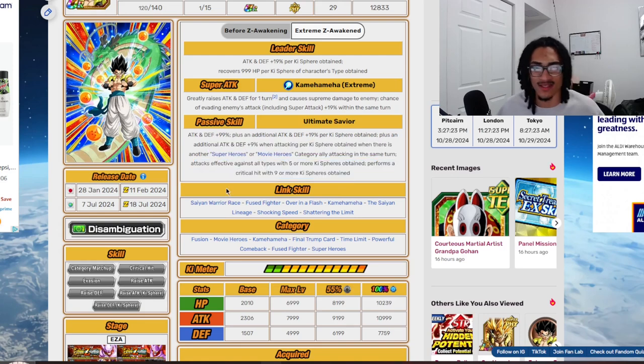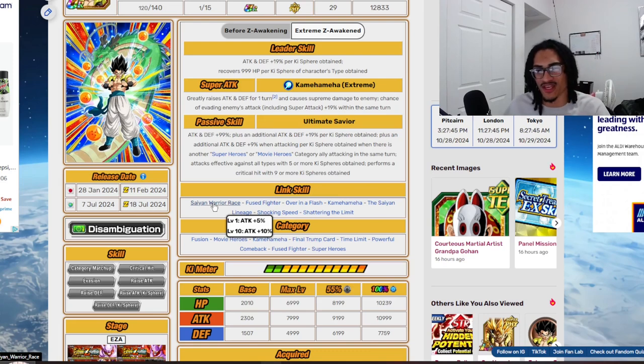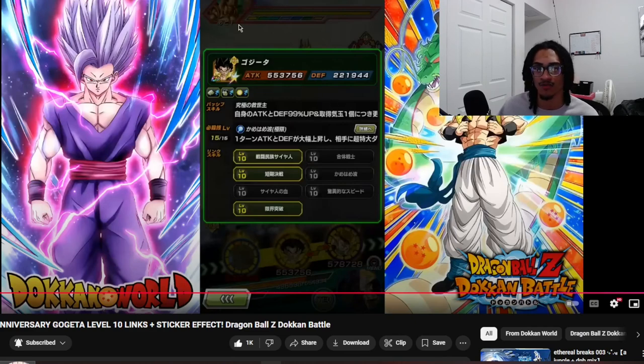His link set is: Saiyan Warrior Race, Fused Fighter, Over in a Flash, Kamehameha, Saiyan Lineage, Shocking Speed, and Shattering the Limit. It's alright, though Saiyan Warrior Race is a weak link — ideally you'd replace it with Prepare for Battle. His categories are Fusion, Movie Heroes, Kamehameha, Final Trump Card, Time Limit, Powerful Comeback, Fused Fighter, and Superheroes. Shoutout to Dogon World — this footage is his and the link is in the description.